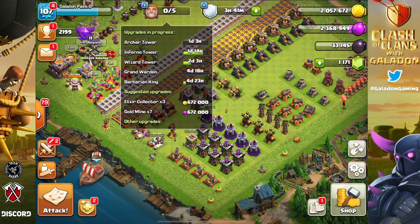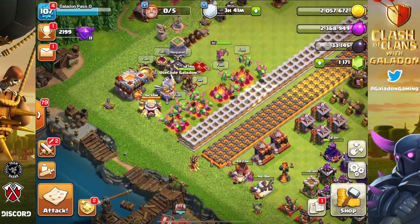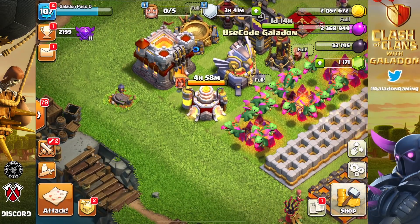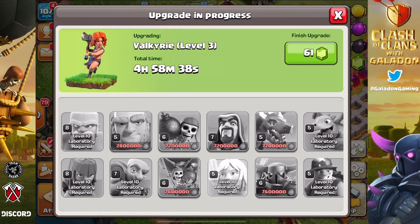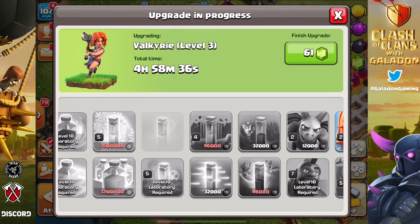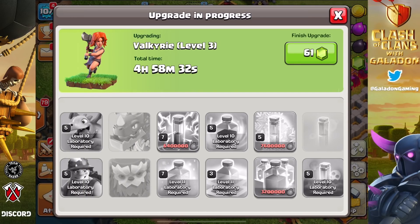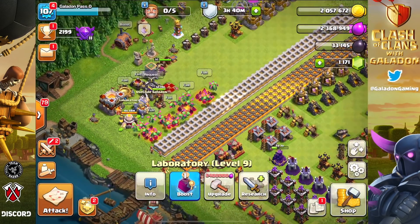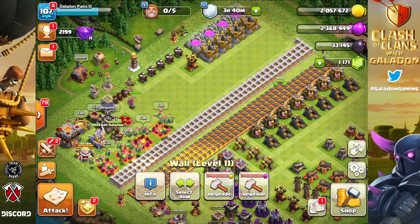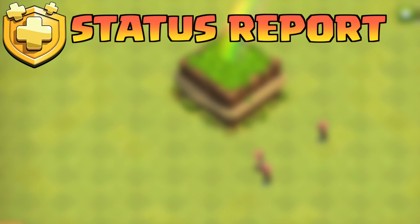We are ready for the next upgrades and it is nearly time for another lab upgrade. Valkyries have just under five hours remaining — let me know in the comments what you think the next lab upgrade should be. We also have a Rune of Elixir waiting, so we could do the Grand Warden and likely still have enough resources left over to get another upgrade rolling in the lab.